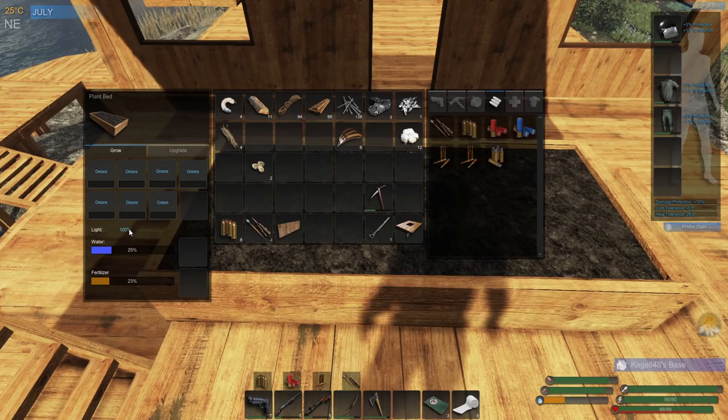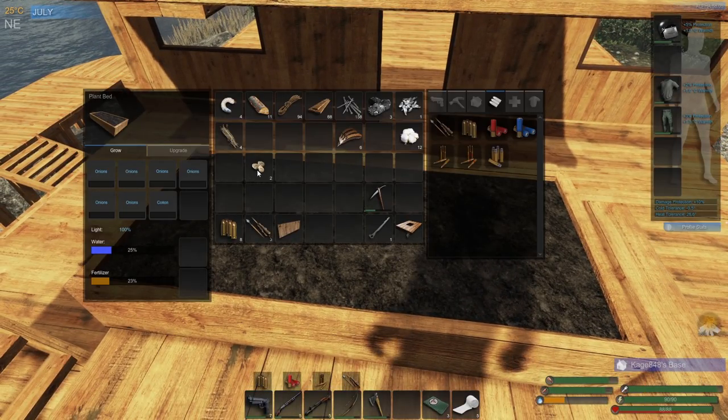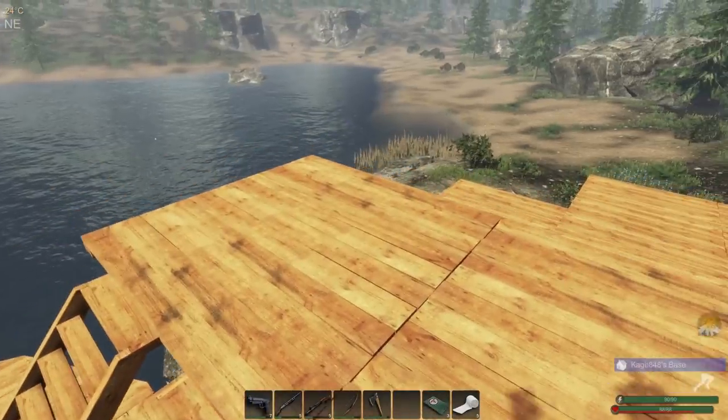Maybe when I get to the point where power is not an issue, I will add those grow lights on a balcony — I think they would look so dope. Is this getting 100% light? Is there something that's supposed to show you how much light it's getting? It's right here — 100%, but that's right next to a wall. It also might depend on where the sun is in the sky too.